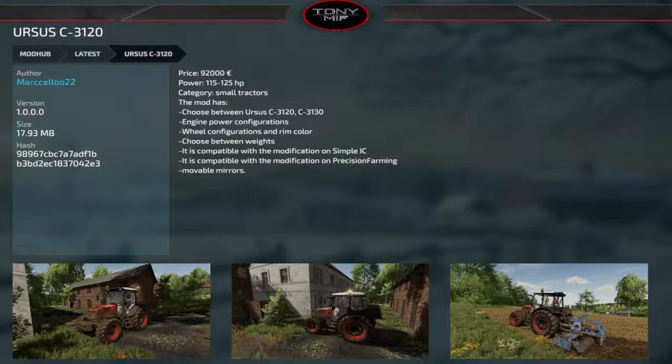PC only: the Ursa C 3120 at $92,000, ranging from 125 to 150 horsepower, with a couple of engine configurations, wheel and rim color options, different weights, IC compatibility, and Precision Farming compatibility. It's a nice smaller tractor.